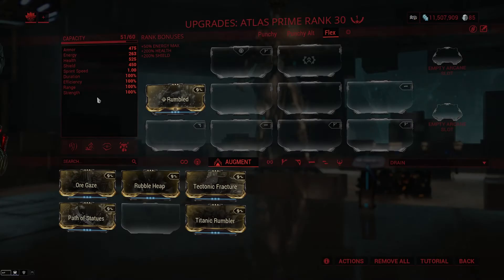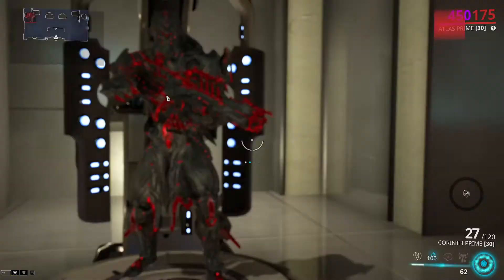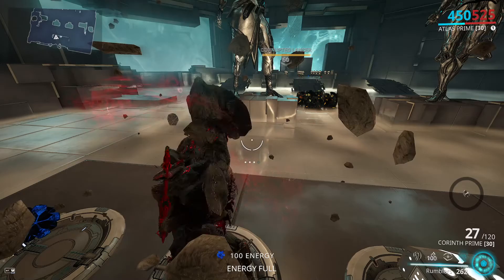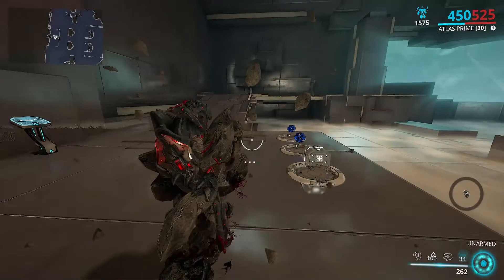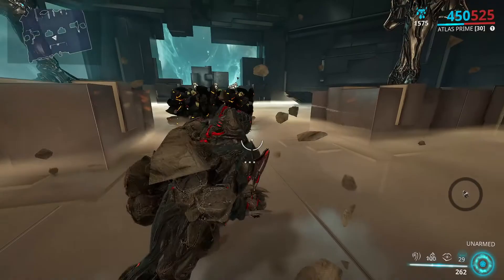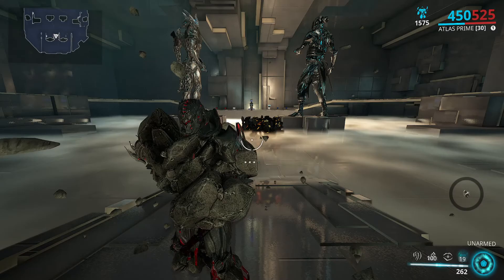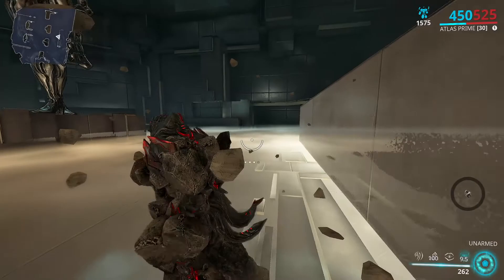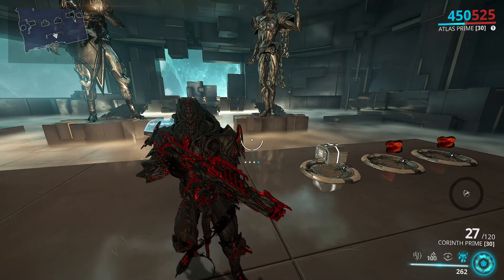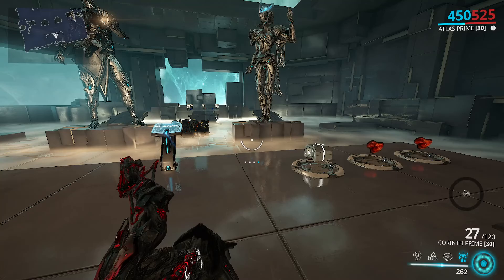The last augment is Rumbled: Atlas becomes a Rumbler with rock armor that can absorb up to 300% of max health worth of damage. He's so tanky to begin with that this is unnecessary. When active, you can't bullet jump, slide, or jump — you can only roll. It's extremely slow. This is a conclave augment, so it would only ever be justified in conclave for extra tankiness. Do not use it in PvE.